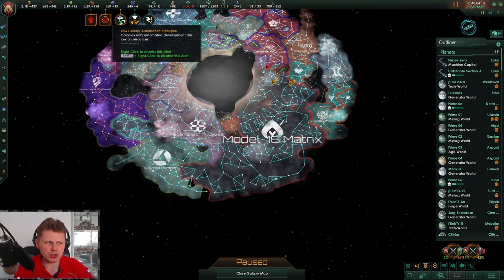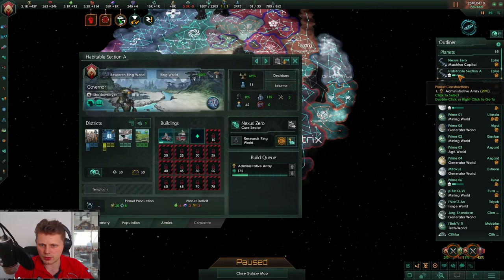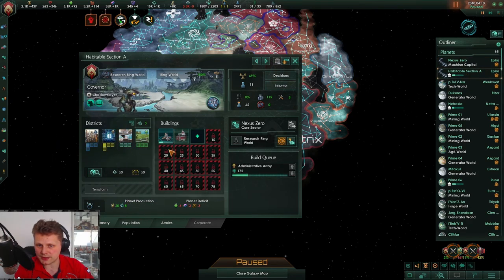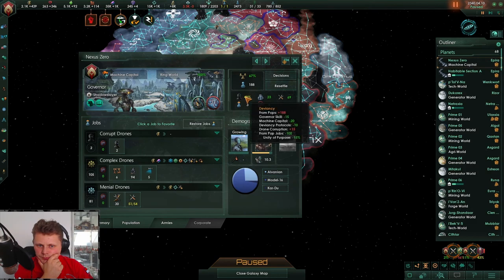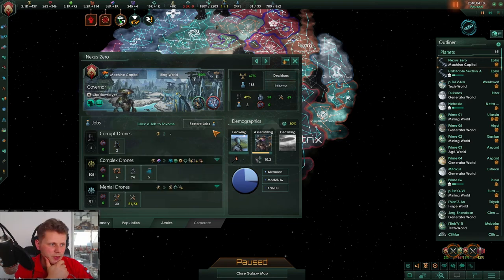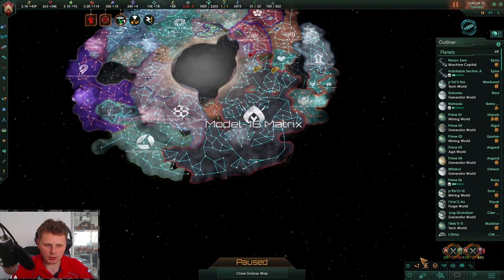Low colony optimization stockpile — hey Julius, welcome aboard. I've turned the AI off because it was making a mess of things. Let's take a look at the admin array — that is actually a good upgrade. Most likely going to make this the same as the other one, although there are a lot of amenities which is annoying. There is some drone corruption — a tiny bit. We'll get rid of them, it's just a tiny amount of upkeep.